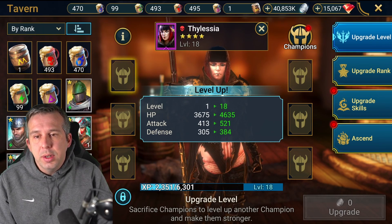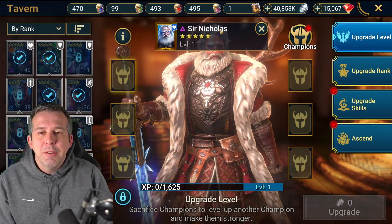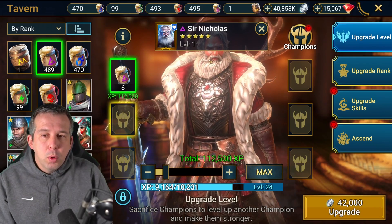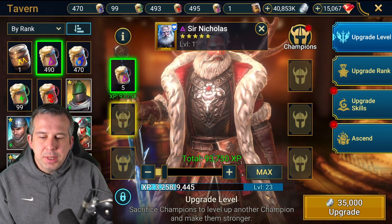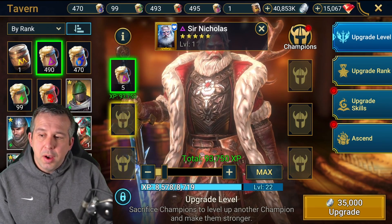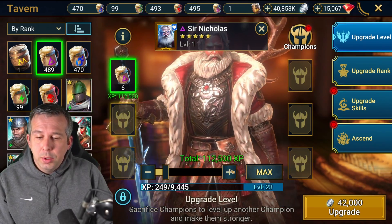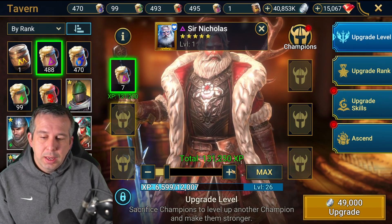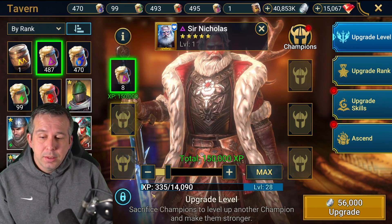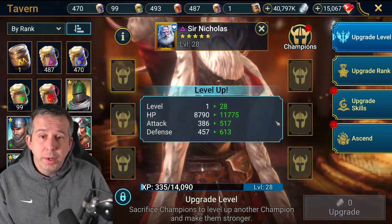You absolutely never feed someone who's level one as food — you have to put some levels on them for efficient point scoring. Whack in three or four brews depending on your brew situation and you start getting good points. For a five-star food champion you can do more — there's a higher bridge of potential levels. You don't want to stop on a number close to leveling, so you could go five brews and one one-star to take it to level 23 for a lot of points. I tend to go six or even seven brews into a five-star — some people go all the way to eight.